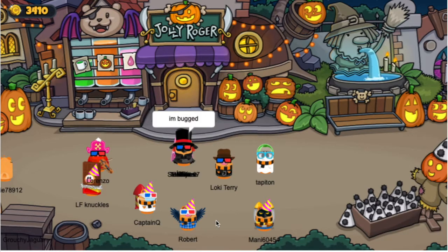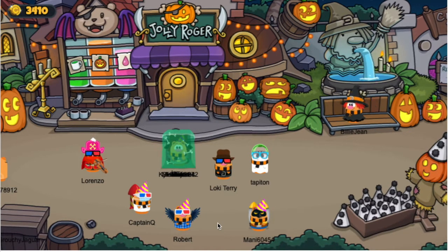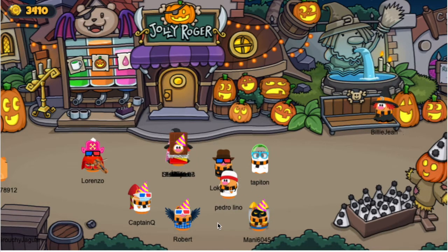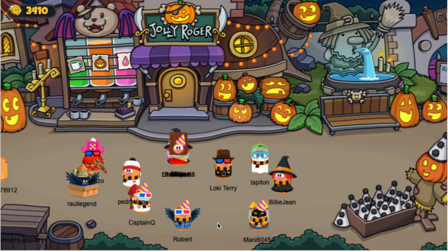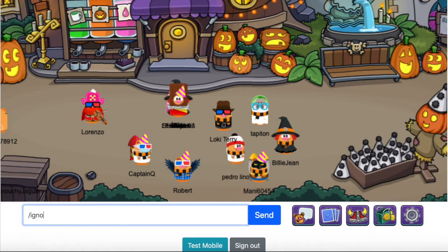Hey everyone, it's Locky Terry here with a brand new Box Critters video, and today I'm going to be showing you a recently added feature to the game. This feature is called Ignore. Now in-game, if there's ever a critter that you'd like to ignore, you can now do that. All you need to do is enter into the chat forward slash ignore, space, then the player's name.